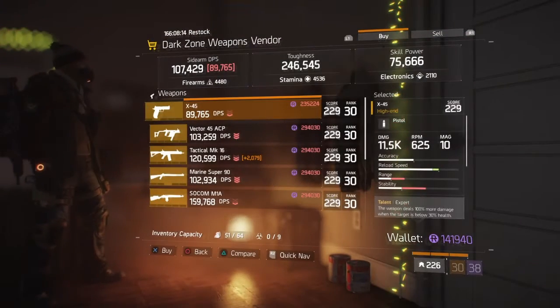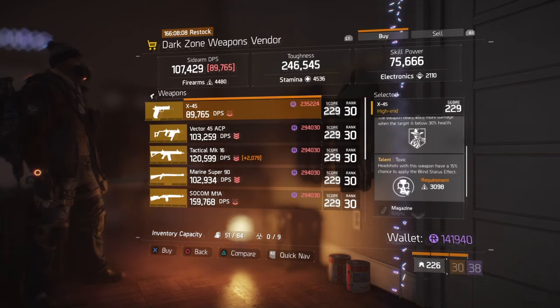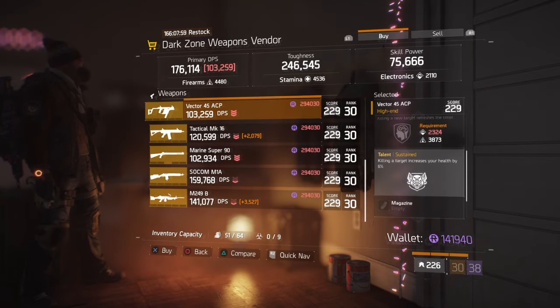First off, we have an X45 with a score of 229, dropping in with the talents Expert and Toxic — that's pretty cool. Next off we have a Vector 45 ACP with the talents Predatory and Sustained unlock.